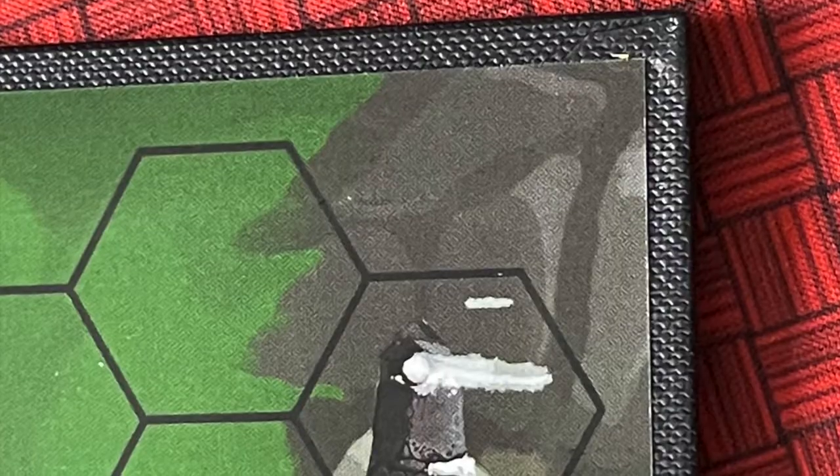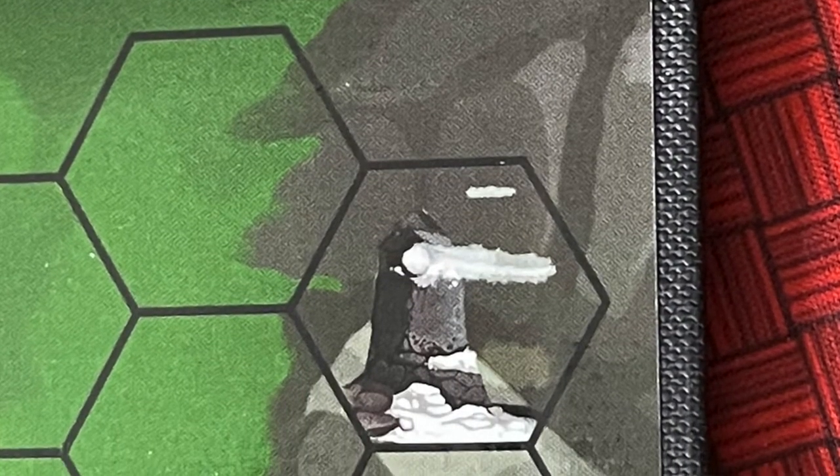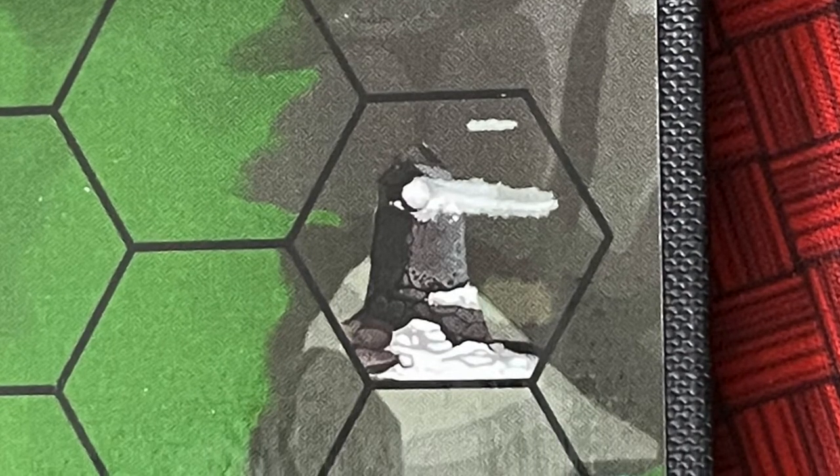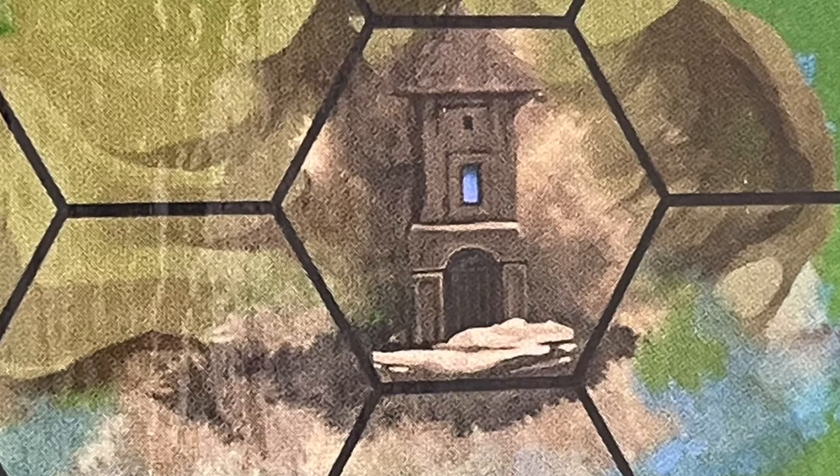For instance, obelisks and watchtowers. They're present on the board, and you'll want to send some of your heroes toward them, because obelisks help with movement, attack, and defense, while attack towers help increase your attack range.